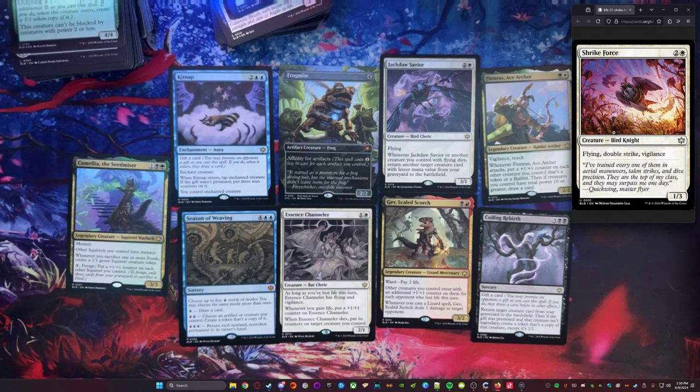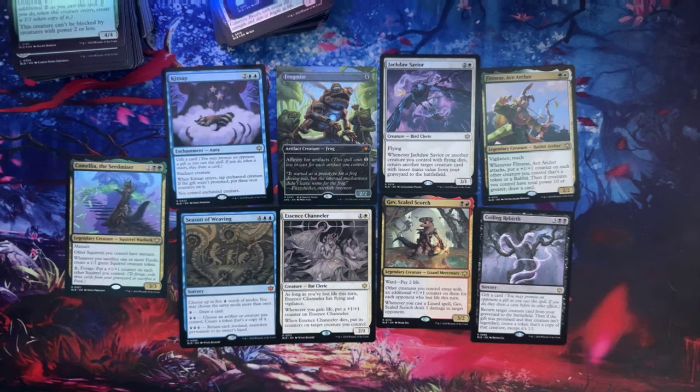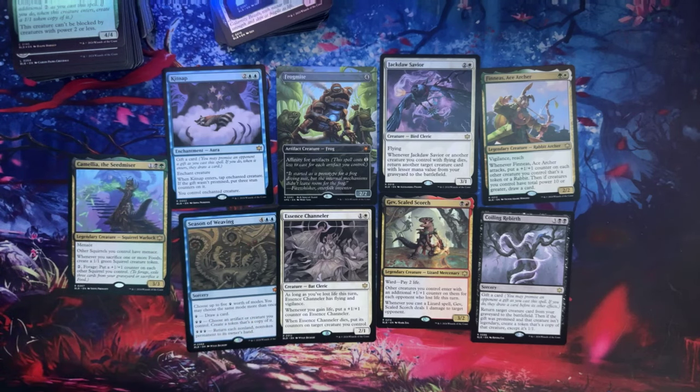We are back - here is the one that I was looking for: Shrike Force. You can see it's got that Flying, Double Strike, and Vigilance. So with the combination of Intrepid Rabbit and Shrike Force, I absolutely loved it in Magic Arena. But here's everything we got - that's all the big ones. Kidnap and Frogmite are probably my two favorites, and some other ones we could probably build something cool out of, same thing with Season of Weaving. If you guys end up enjoying this, leaving likes really helps out. Feel free to check out any of my Magic Arena videos. I'm trying to put out more of those because that's the easiest way of me recording playing Magic itself. These will continue on as more things come out. Thanks for watching, and I'll see you all in the next one. Peace.